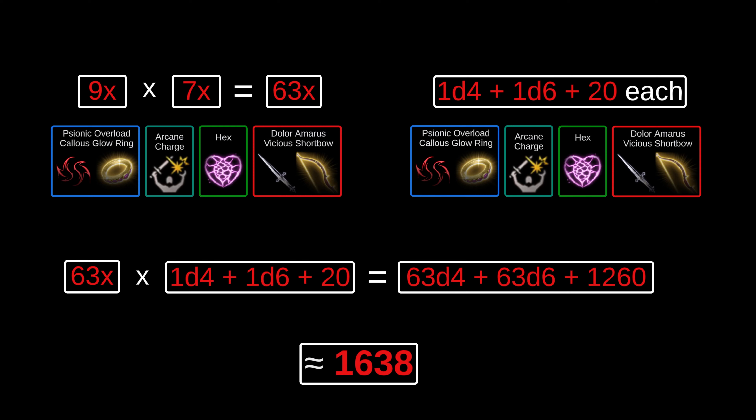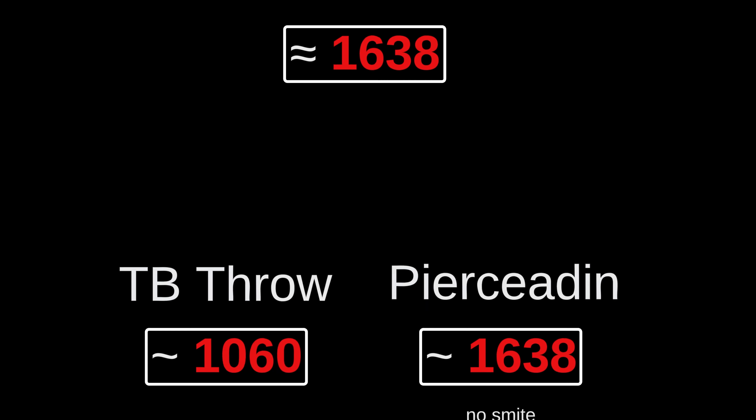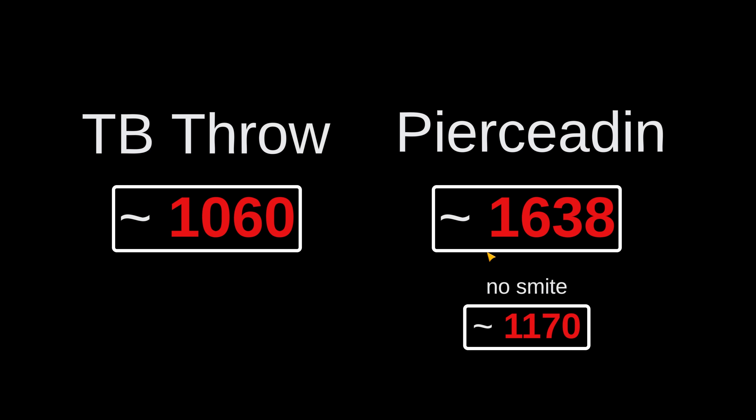We've now quantified the DRS gain of TB Throw and Piercedin — that's the build's name. TB Throw is 1060, Piercedin with access to smite is 1638, and without smite is still higher at 1170. Piercedin does require critical hits, so technically you should redo these averages assuming crits, but Piercedin is very obviously ahead of TB Throw regardless. Looking purely at single-target damage, Piercedin is definitely the best DRS abuser currently in the game — I've tested quite a few builds including multiple variations of Titan String, and Piercedin is clearly the best, with Titan String close but still lower.